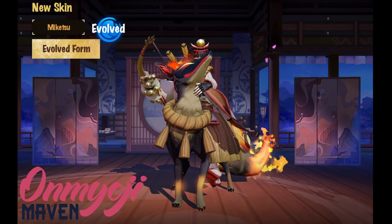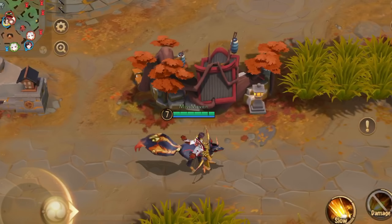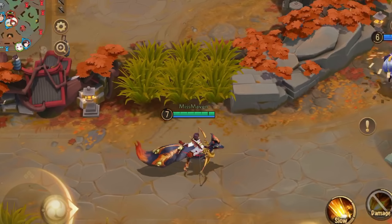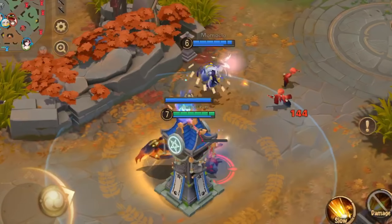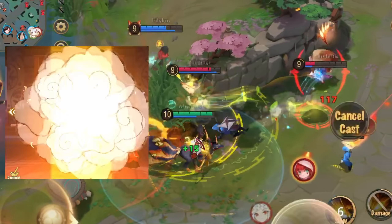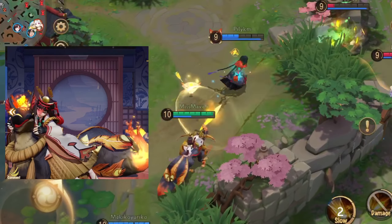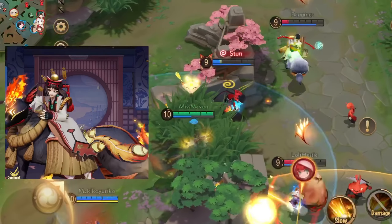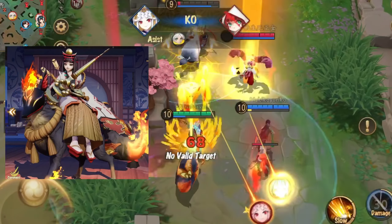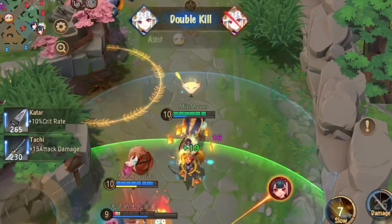Let's try her out in a casual match. I was actually pleasantly surprised about how this looks in-game. Her fox seems bigger and the overall design seems more intricate. The only thing is that in the interface, her fox has a burning flame effect, but in-game it's just a fire design in the tail. As for the skill effects, it's still the same as the original.